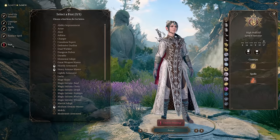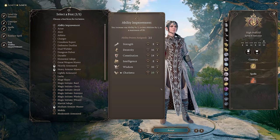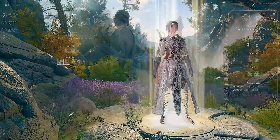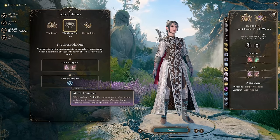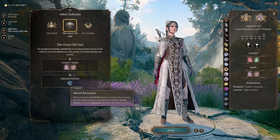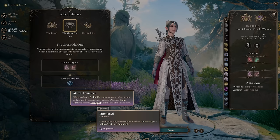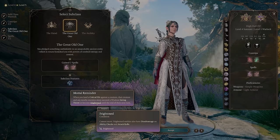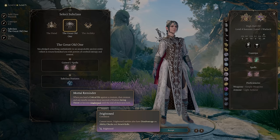At level 4 Sorcerer, make sure to choose the Feat Ability Improvement and again put both points into Charisma. Our next level will go into Warlock, this time choosing the Great Old One subclass for Mortal Reminder. Mortal Reminder makes your critical hits cause Frightened in an Area of Effect, making enemies unable to move and giving them disadvantage on ability checks and attack rolls. This is extremely powerful for keeping enemies controlled.